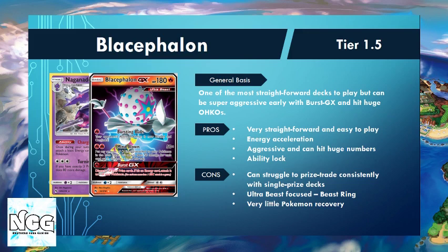The deck also plays very little Pokemon recovery. Trying to trade prizes against single prize decks like Alolan Exeggutor and Zapdos — if they don't bench GX Pokemon — can make the prize trade a struggle. Most builds right now aren't playing Rescue Stretcher, so we struggle to get Naganadels back once they've been knocked out.